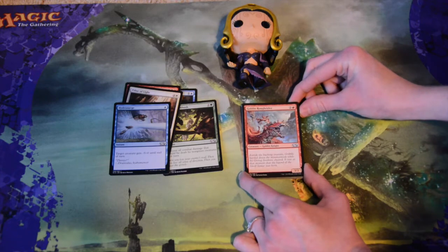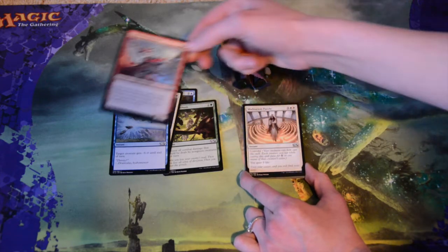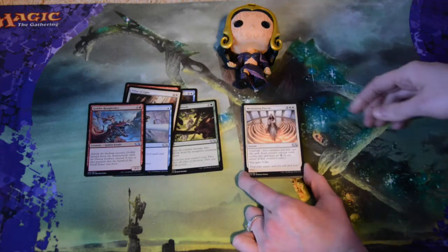Goblin Rough Rider — three mana for a 3/2. That's it, that's all he does — just three mana for a 3/2.